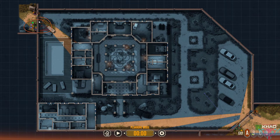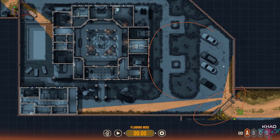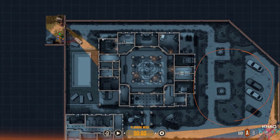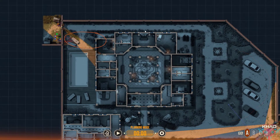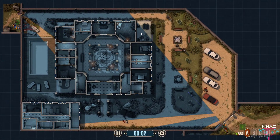Alright, first of all I'm gonna blow this wall and then I move my guy up here so they can control the front door and the back door a little bit right here. Okay, let's do it.